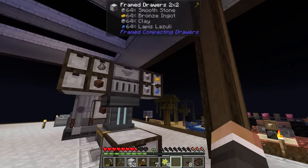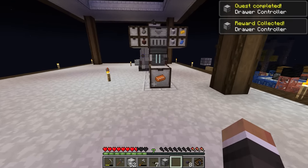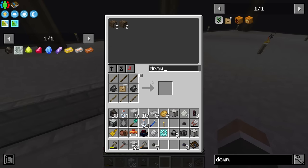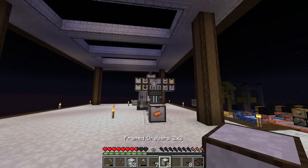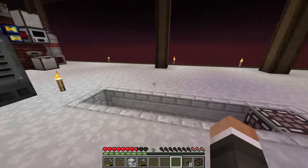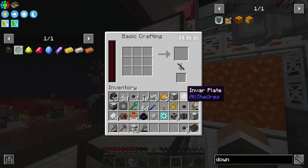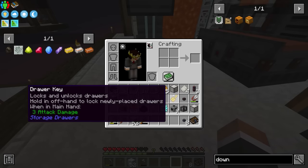I want to purchase another draw controller because we've got five resources to have access to. That's fine - we can purchase it for four tech books, and we can make more tech books since they're just basic technium and bronze. We'll place the controller here, then get some more two by two drawers, place those down, make sure those are locked, and start putting in the things we actually want to make. Let's grab those aluminum plates and set up the auto crafting table with the sheet metal recipe.